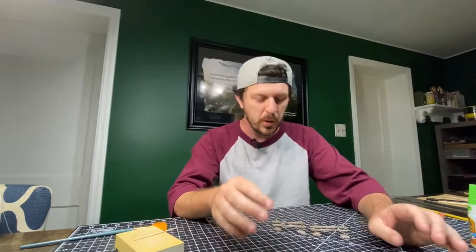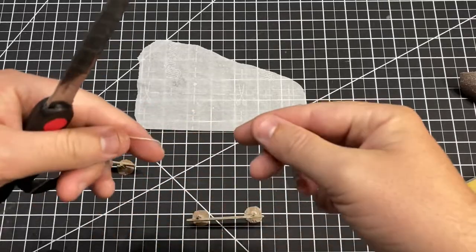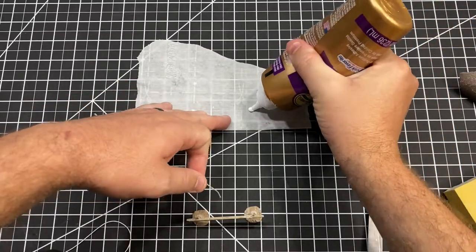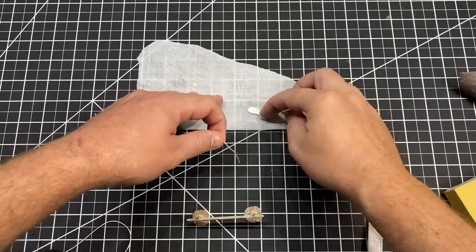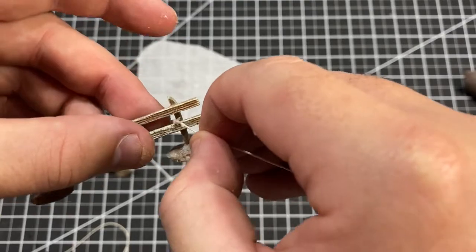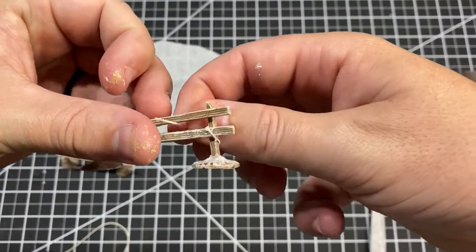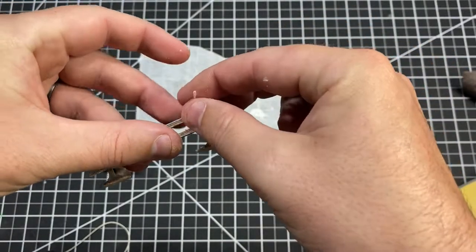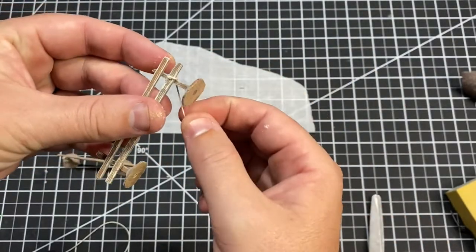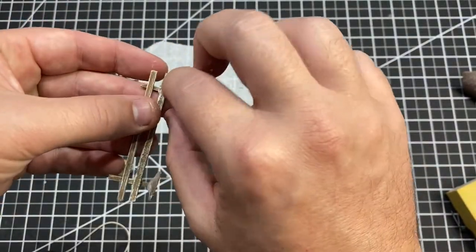The next step is what takes these fences from looking okay to looking really good. Take some pretty fine string — it looks great for scale rope — then get your fingers covered in PVA glue and twist it down into the string. Wrap it around the fence posts at the joints; it sticks to the fence posts and allows you to tuck the ends in to give a really convincing tied-up fence board look. A really easy step that's going to take these from a five to an eight really quick.